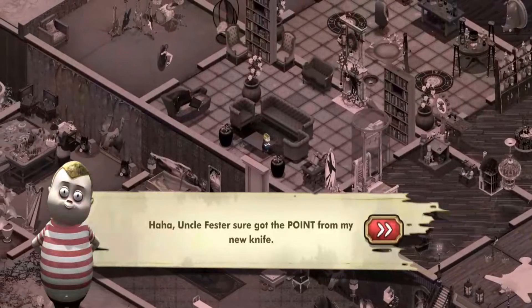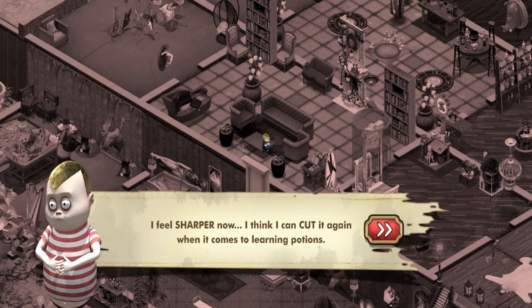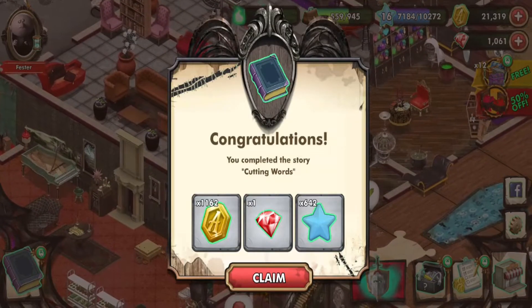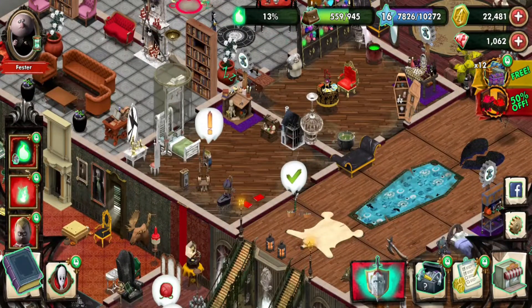'Haha — Uncle Fester sure got the point from my new knife. I feel sharper now — I think I can cut it again when it comes to learning potions.' 'Your dazzling wordplay leaves me truly speechless, Pugs.'